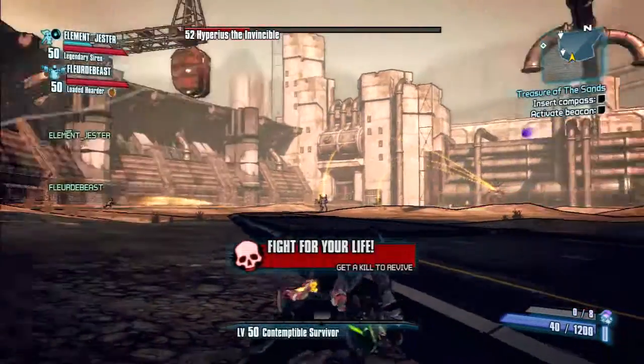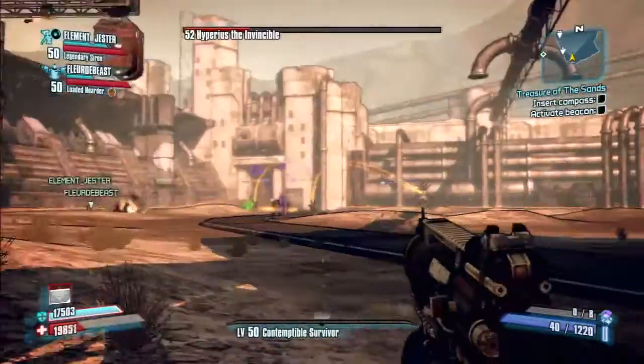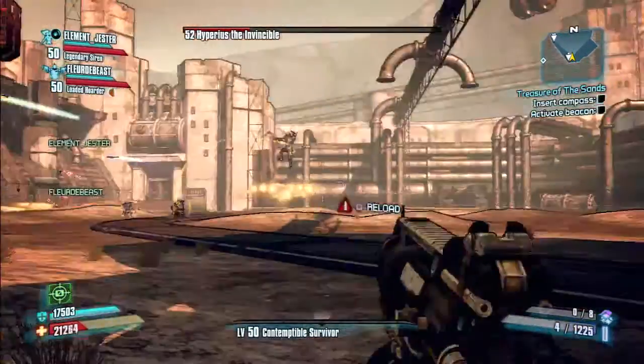The main problem with this guy, when you're using B-Shields though, is those Nova Blasts that he puts off. Because the first one is going to knock down your shield, the second one should knock out your health. If you run an Assassin, after the first Nova Blast, go into Deception.